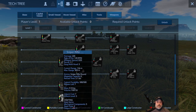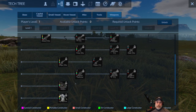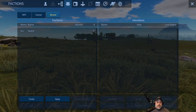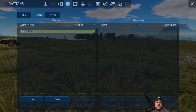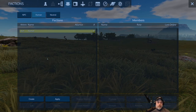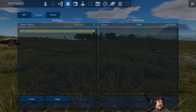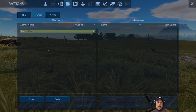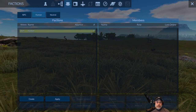Once you have enough level points, just click on the item you want to unlock and either click unlock or double-click the item. Now let's look at the factions menu. There are NPC factions, human factions, and neutral factions. The human and neutral faction options are more relevant in multiplayer PvP — they're basically like tribes in ARK or guilds in World of Warcraft. In Empyrion they're called factions: you can create one, name it, and invite other players to join.